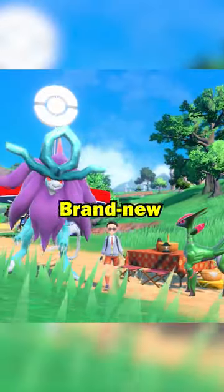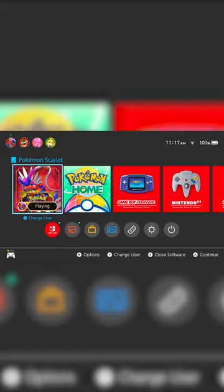Today I'll show you how to get the brand new Paradox Pokémon Walking Wake and Iron Leaves. First, make sure you've already downloaded the latest update version of your game, and open up your menu, select PokePortal, and connect to the internet to download the latest PokePortal news.